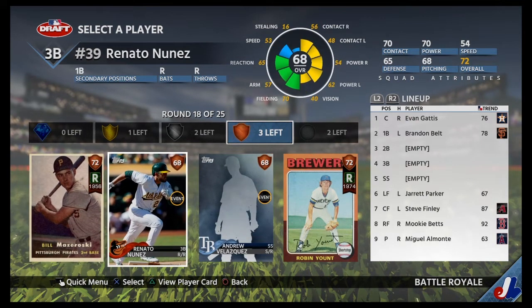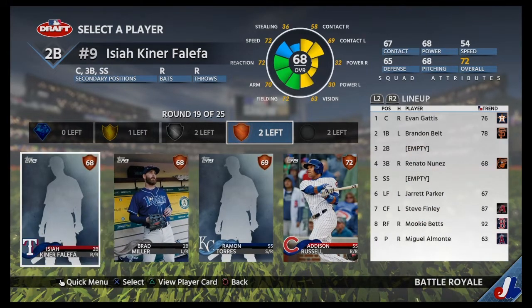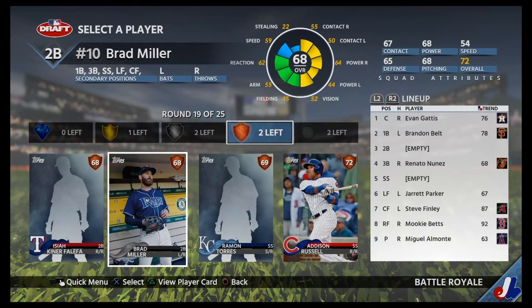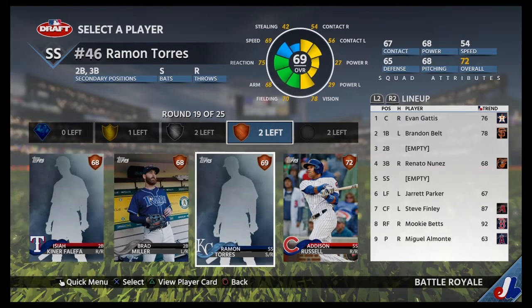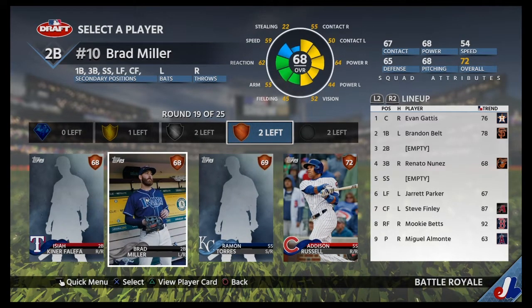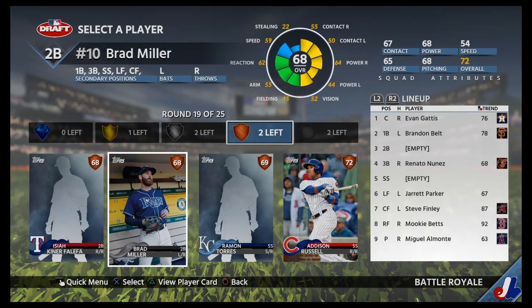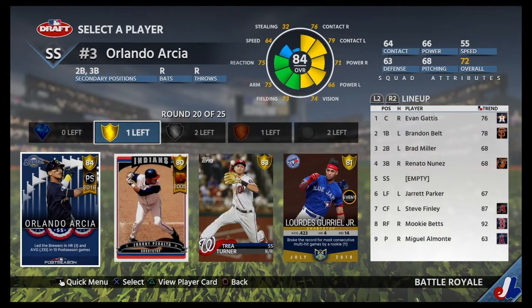Bronze round. I'll take best power, which is Renato in this round. I really sort of want to leave the shortstop to be the silver or the gold. I'll take Brad Miller — decent pop versus righties.